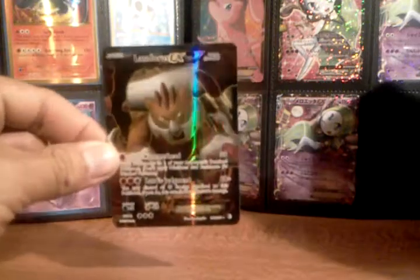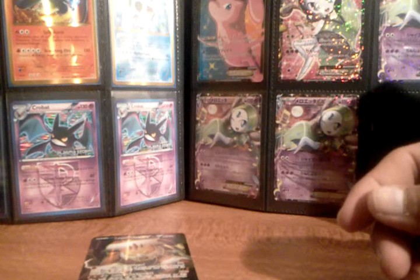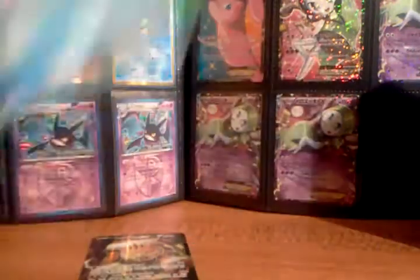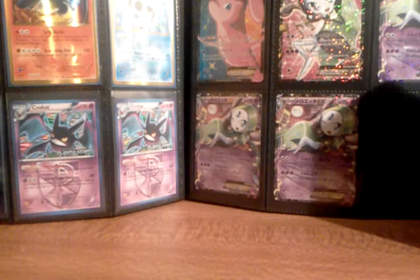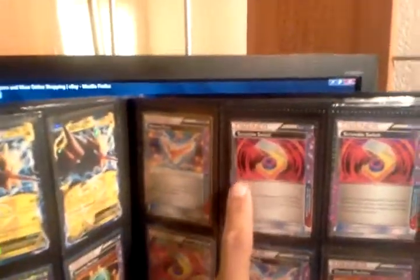So I got a total of four EXs — one of them is a Full Art Landorus, and two of them are the Keldeos from the tins. The other one was that White Kyurem. Awesome pulls, I like it. If you guys want to check it out, I'm actually going to make another video putting all the cards I have for trade and sell. As you can see — Zapdos, Darkrai, Dowsing Machine, Scramble Switch — I got a lot of them and they're really playable now.